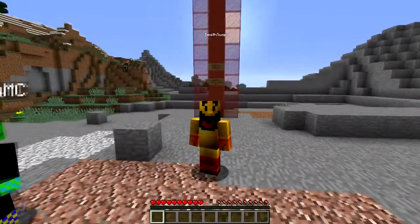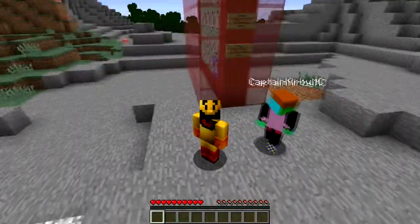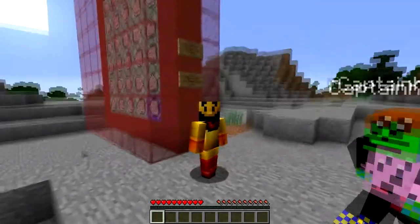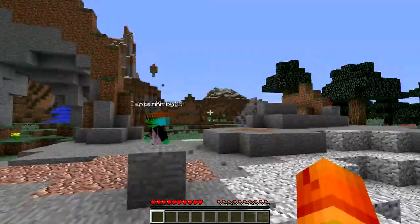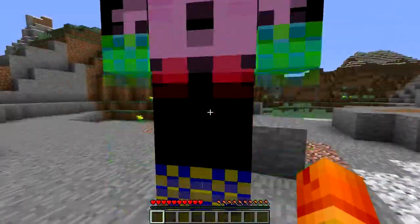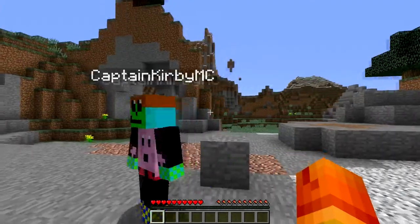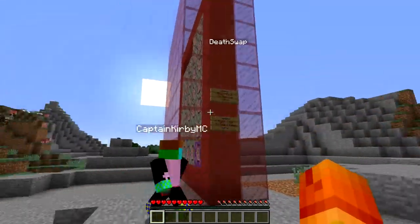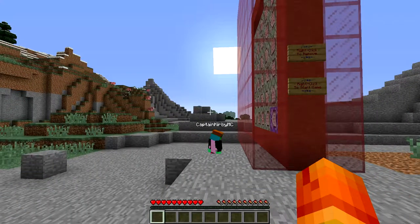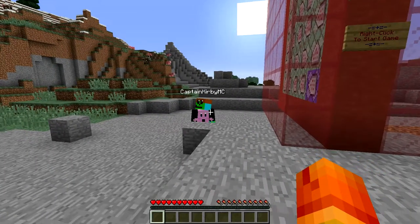So this is in 1.9 and we made this whole death swap map with one command block in 1.9. Basically in death swap there's two of us — me and Travis — and we get randomly switched. Our places randomly switch every 30 to 90 seconds and we have to try to kill each other by getting each other into lava or off a high cliff, or anything that could possibly kill the other person.